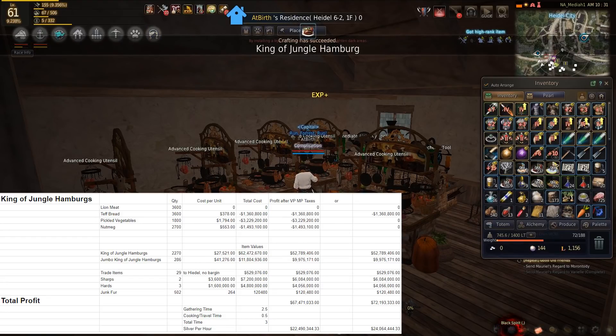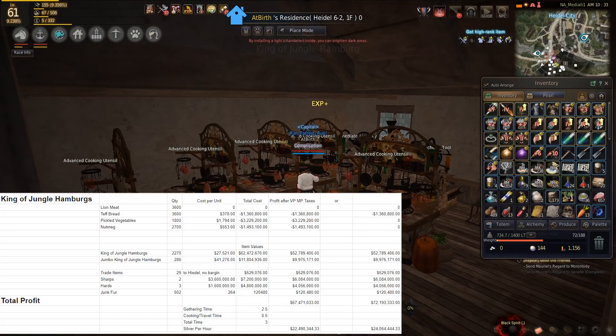Now let's say we didn't have the teff bread, the pickled vegetables, and the nutmeg. Our total profits would have been 67 million silver after everything, and our silver per hour would have been 22.490 — 22 and a half million silver per hour. That's pretty good just for spending our energy and not having to go out and grind mobs all day long.